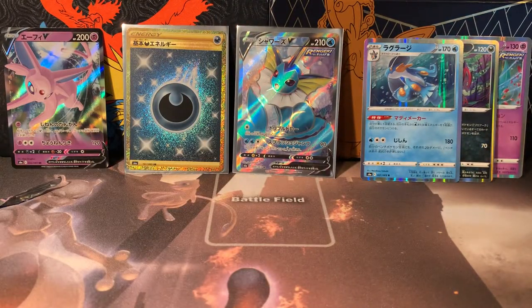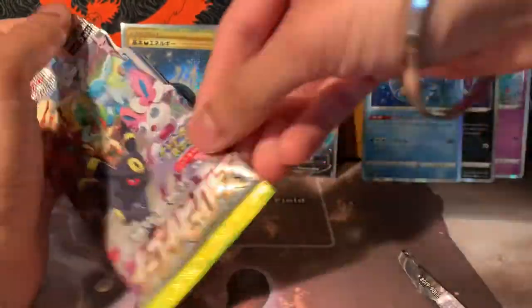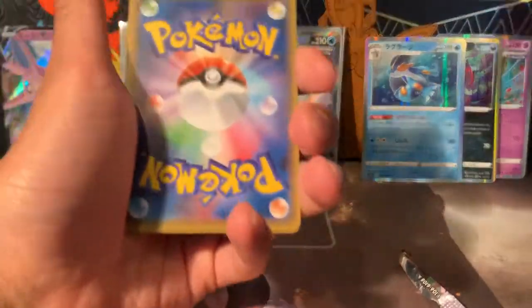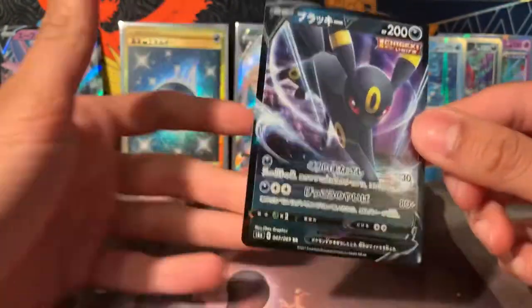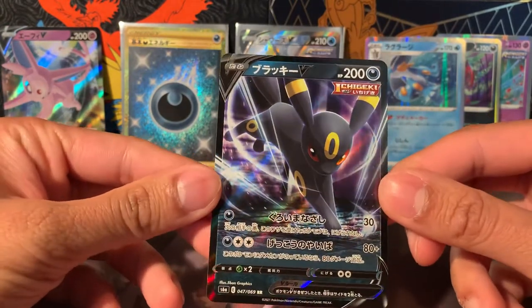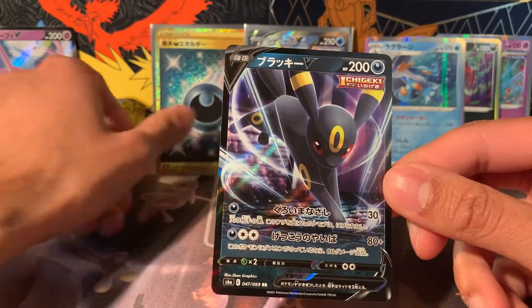I'm very happy it's a double box — so glad we got something instead of just a gold energy, that would have been a shame. We'll see what else we can get, maybe a triple box — never seen that before; I doubt it. But I'd like some more Vs and V-MAXes. We should get two guaranteed V-MAXes in this. And there's Umbreon V — nice! I'm very happy with that.